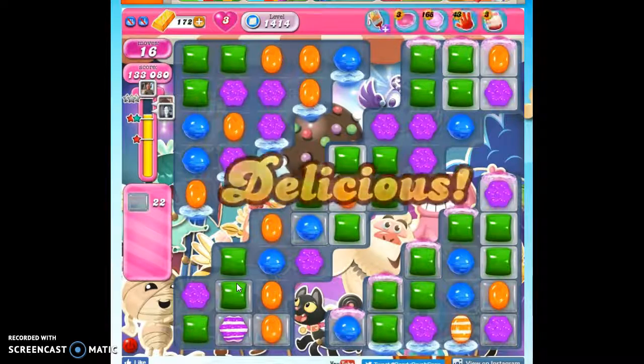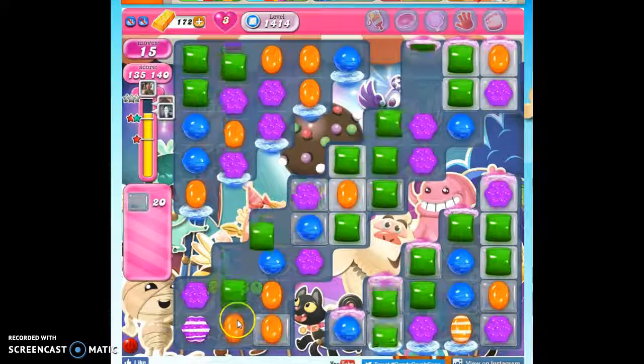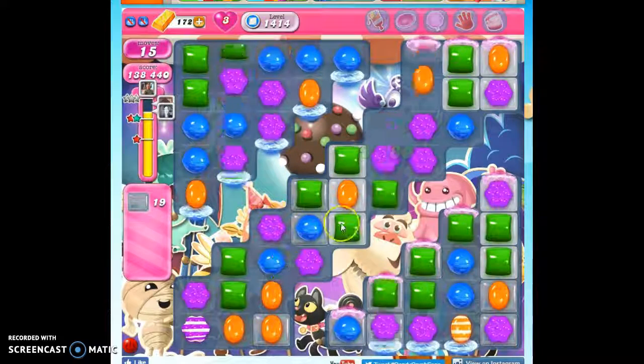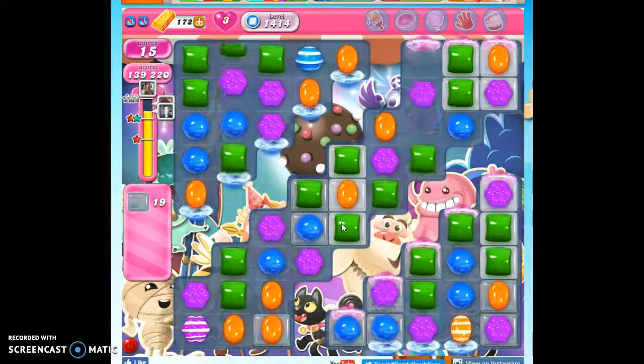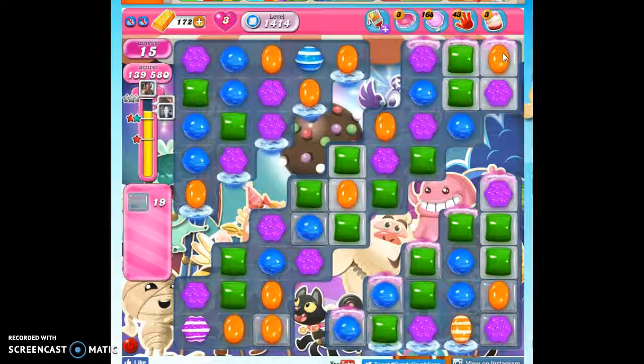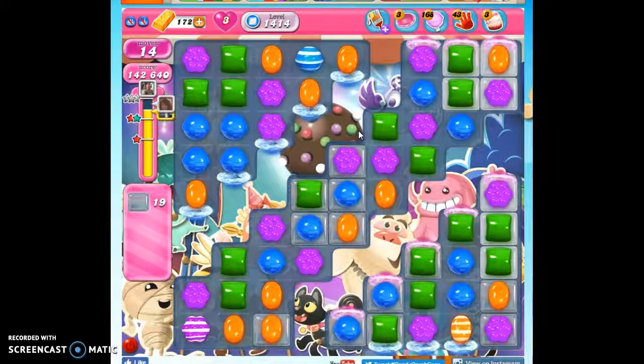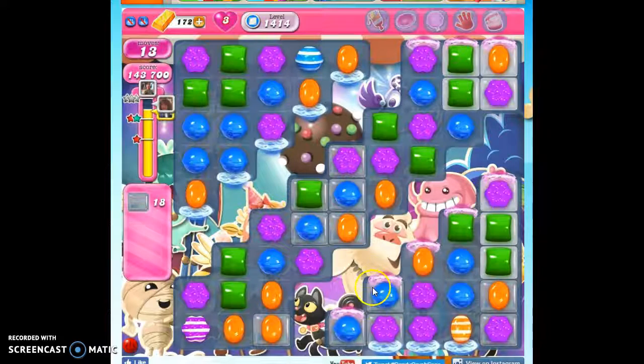So now my strategy is going to be kind of twofold. The farther down here I can get, the better. But also I'm going to be looking to take out things that may be double thick or things in the corners. So this is double thick — I'll try to take this out. If I could set that off where it is, I would. The problem is this whole thing is just riddled with corners.